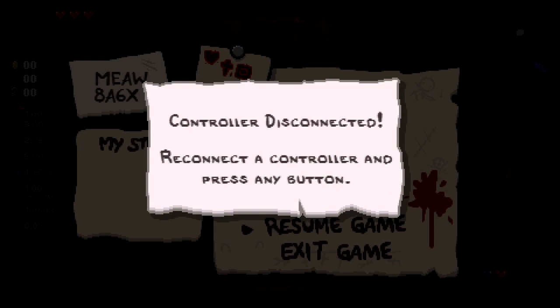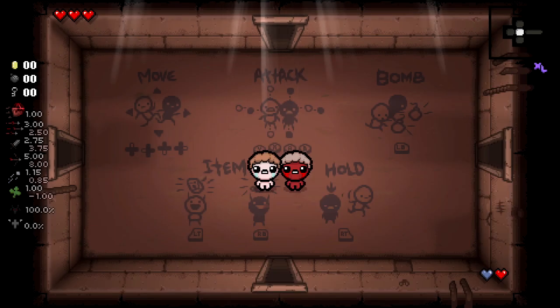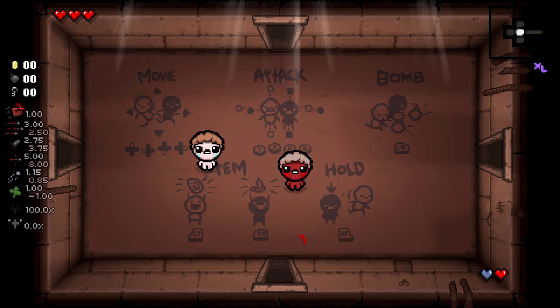The host presses one of the keys and the control indicator will disappear and reappear for a second. Now have your friend connect their controller back and make sure they're back in the player one slot. Have them press a button and that message will disappear. Now the host should be in control of one character and your friend controls the other.